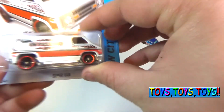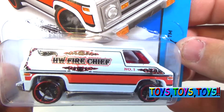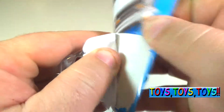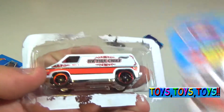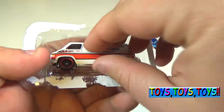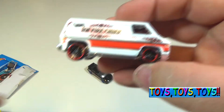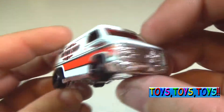And last we have the Super Van — this is the Hot Wheels Fire Chief van. That's a really nice van, white with an orange stripe down the side.